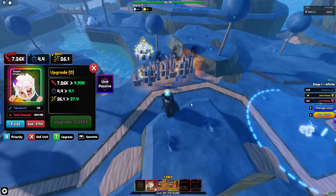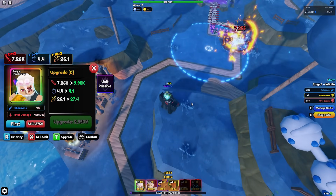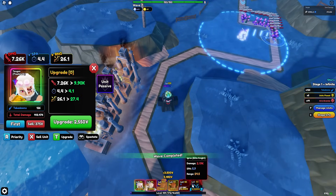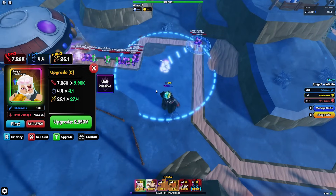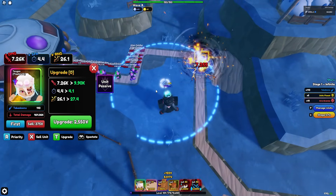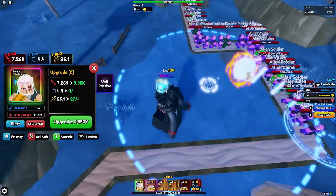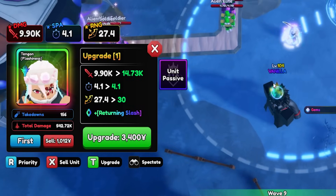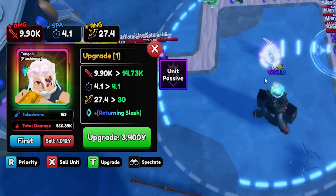His next passive is the Rhythm of Battle: damage plus 10% with each consecutive attack on the same enemy, up to 30%, and SPA minus 2% with each attack performed down to 30%. So he is increasing his damage while decreasing his SPA. Tengen has reached his max buff with his second passive - SPA down to 30% and damage up 30%. 7k damage on placement with 4.4 SPA. Let me just max my farm unit. 9k damage - let's go and check his second attack form, returning slash upgrade 2.